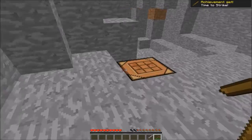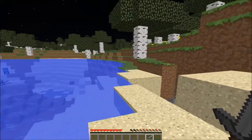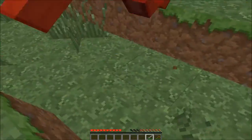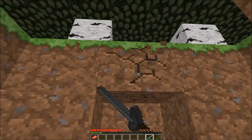Let's make a stone sword quick. Oh, there's a cow — the first kill of the Let's Play! Let's go. There we go. There's a health bar that tells us what mobs' health is on.